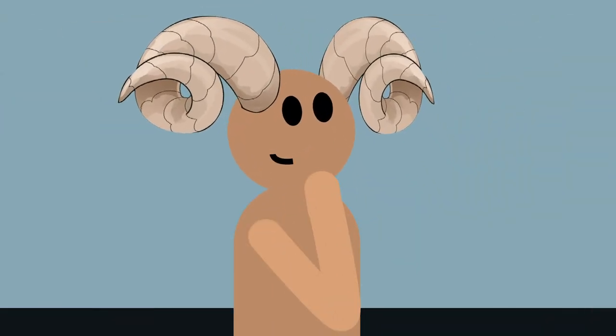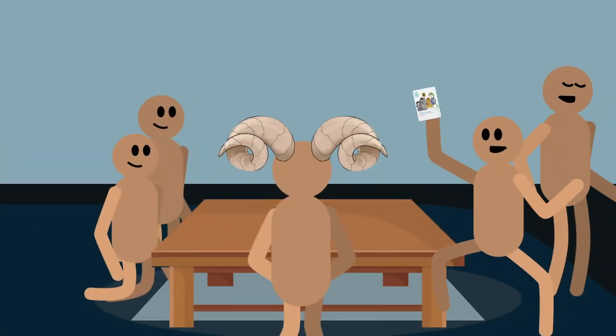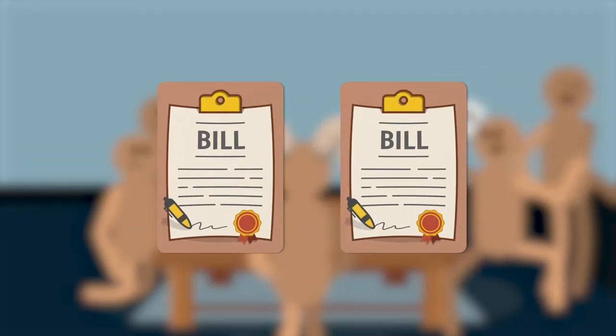Once Mayor Bighorn has heard both sides, they will then decide which team made the more convincing argument and award the winning team with the bill card. The first team to collect two bill cards wins.